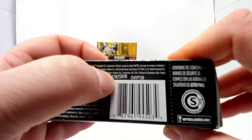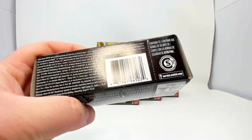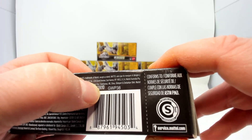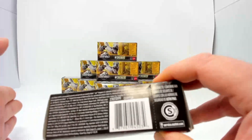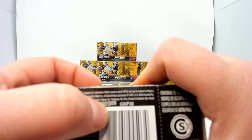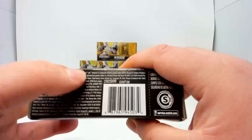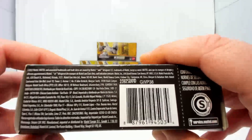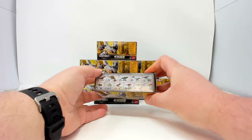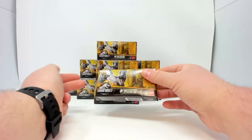I know each of these has a code on the bottom, so today we're going to find out what codes match what dinos. First up is number one — there are two numbers here that I'm not sure about, but from what I've discovered, D01 usually denotes number one in the package. The D is the fourth in the series. We've seen series one and three before. In total, these 11 boxes should contain 20 dinos for the full set.